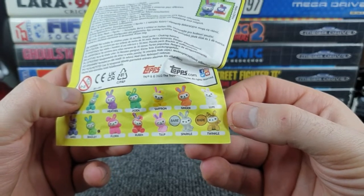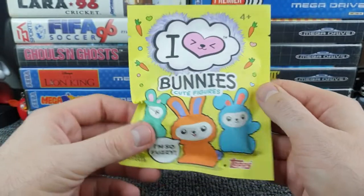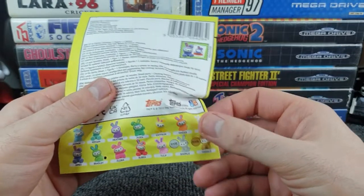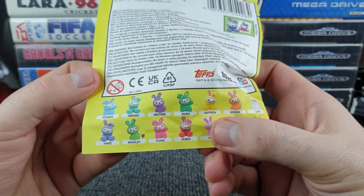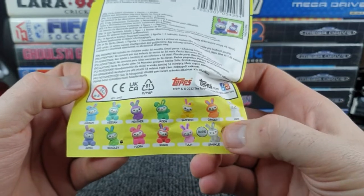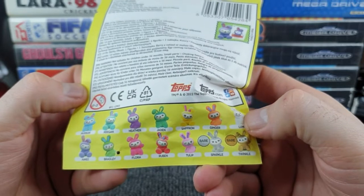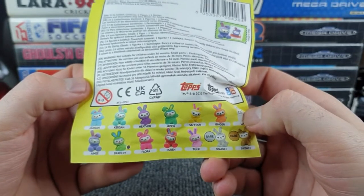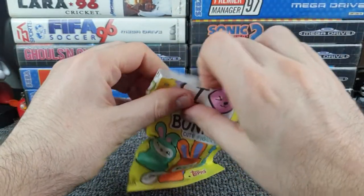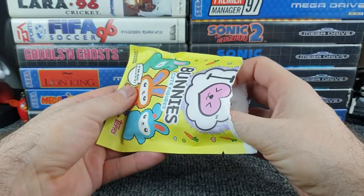Moving on - we've got Sparkle and Twinkle as the rare ones, one silver and one gold. I wonder if they actually sparkle and twinkle - very unimaginative names. I think it's time to open this. I kind of like Reuben's sit-down winking pose, it's very mischievous and quite cute, and I do like the combination of orange and purple ears on Ginger. Let's pull the figure out rather than the sticker first, so the sticker doesn't ruin who it is.